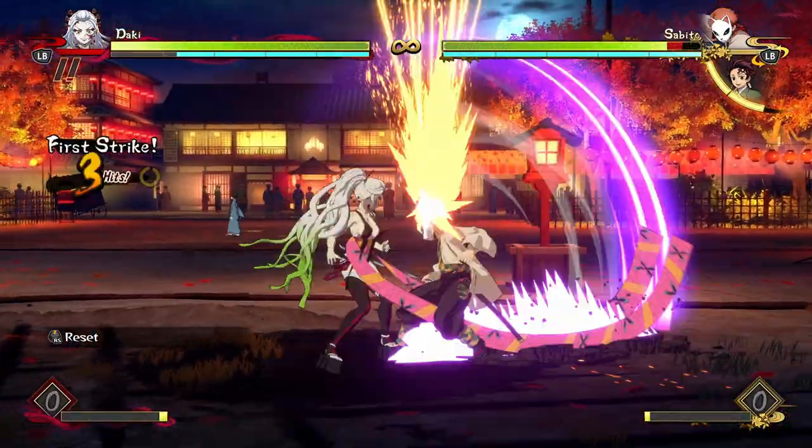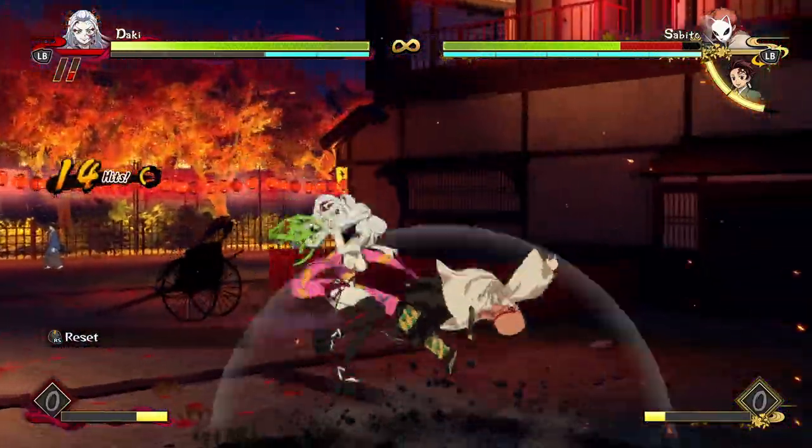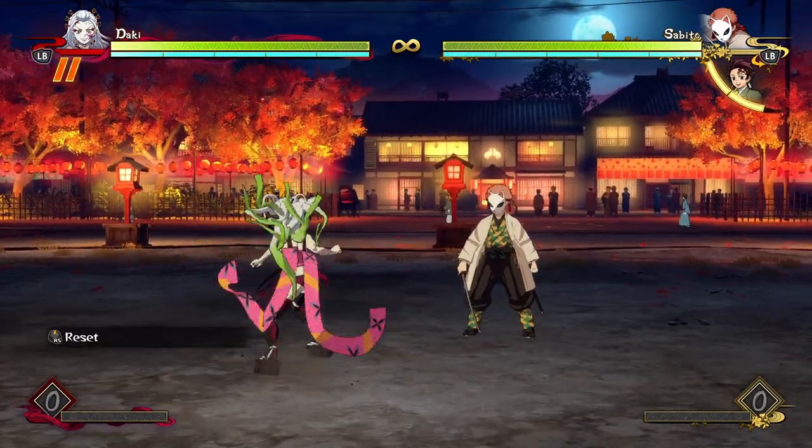You're doing some attack strings into this — you can even use her other demon skill to cancel into it — and that is going to lead to an instant guard break. So the opponent has to start doing things if you start doing sequences like this, because if you can just cash out and get guaranteed guard breaks relatively quickly, they're going to have to start doing some silly stuff to try and get out of it.